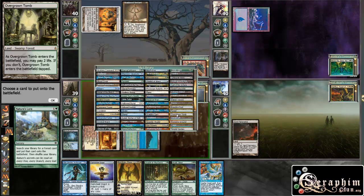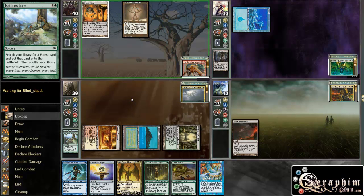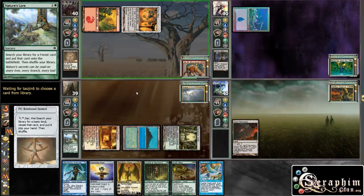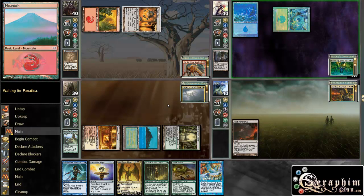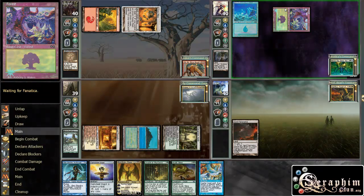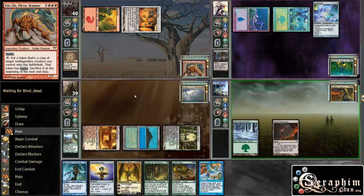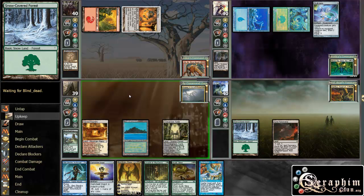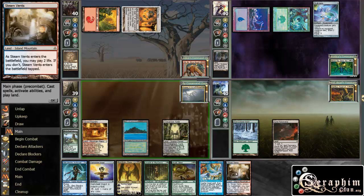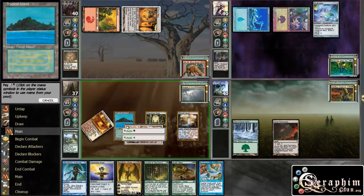I'm getting that Overgrown Tomb, and now we have all our colors — that should be pretty good. Nothing from this guy. If we're lucky, we can drop an Oracle, and we are lucky — I'm going to go ahead and drop that Oracle there.